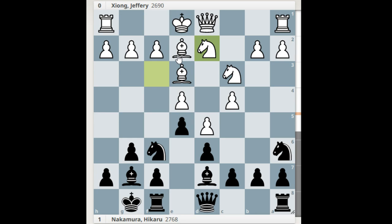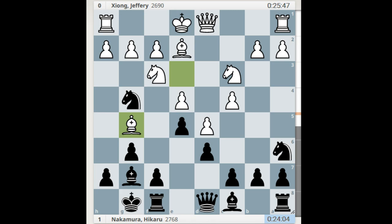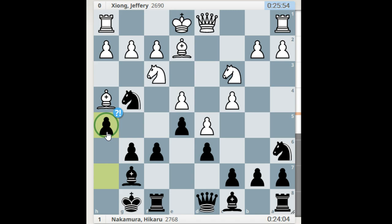If black does something different like bishop d7, then this is actually a big positional advantage for white — when they have pieces set up like this and black cannot throw the knight to g4, white is better. White will have the ideal setup. So Hikaru has to break it down — bishop g5, f6, and h5.